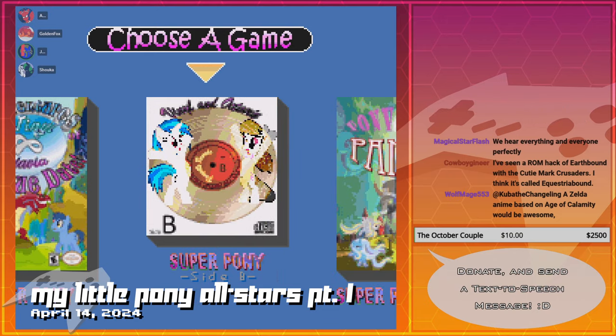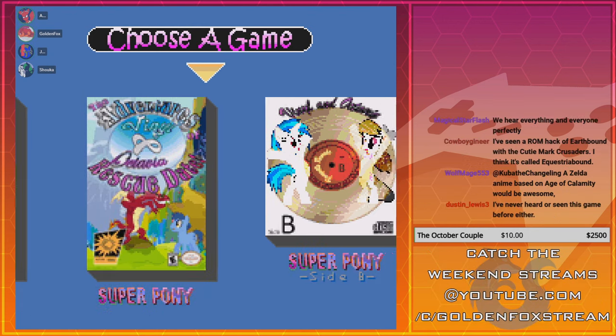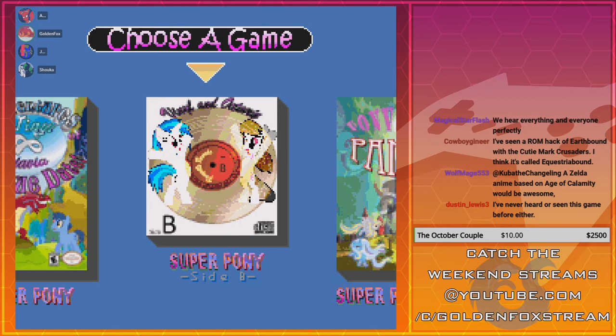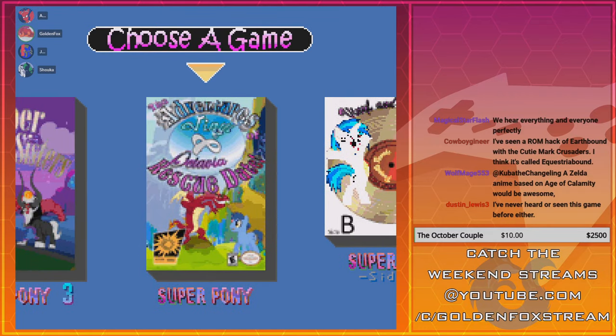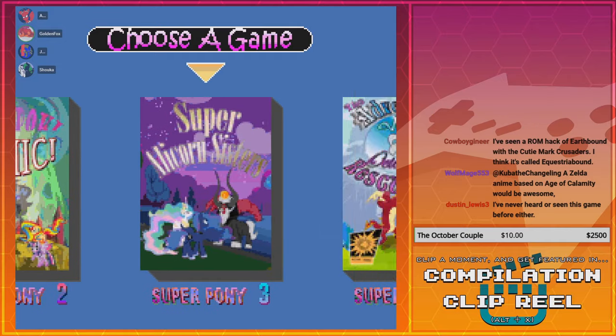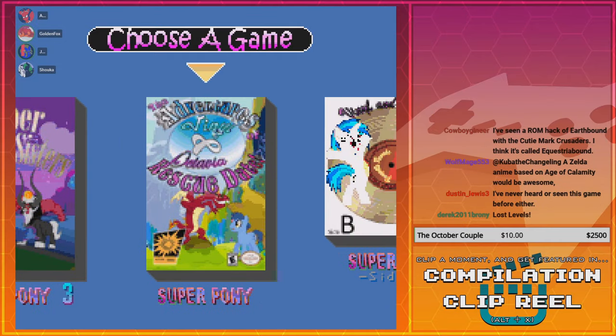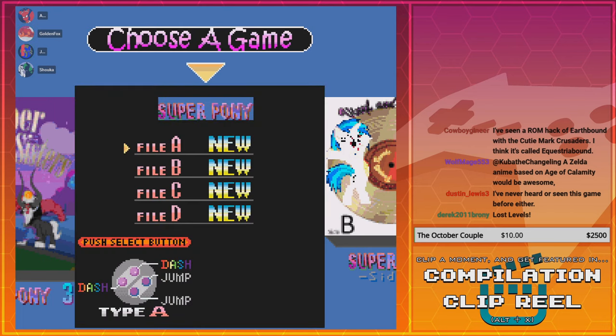Super Pony, Super Pony — Side B. Oh, I get it, Side B because it's a vinyl record. I think that's supposed to be Lost Levels, but some of the pixelation is god-awful. It's still funny though. So what are you gonna play, which one? Oh, we could start — you could go ahead.